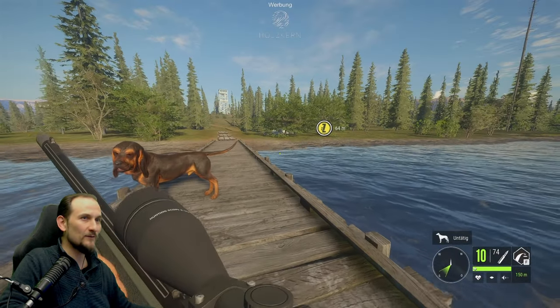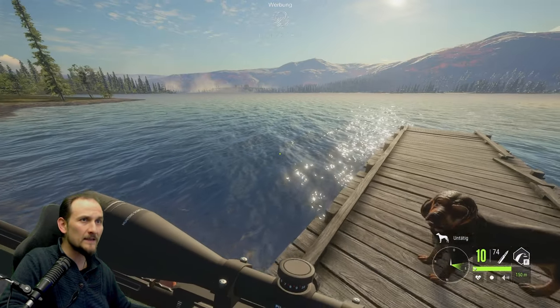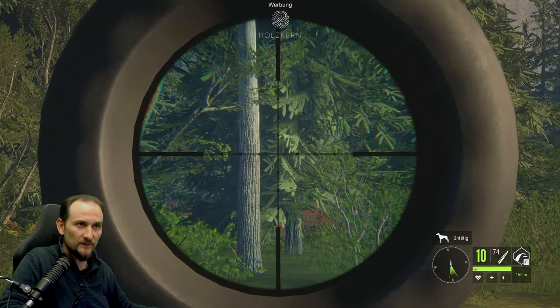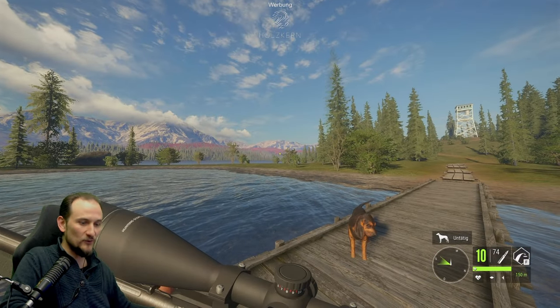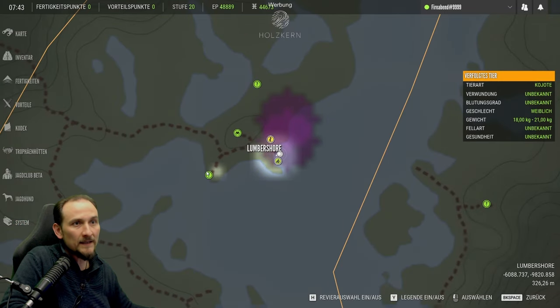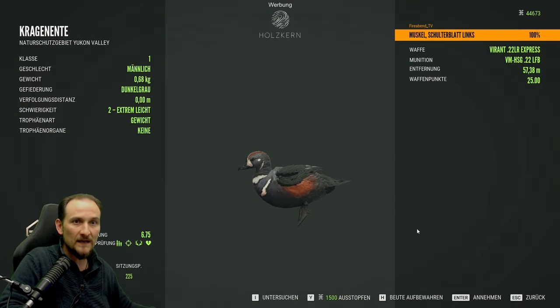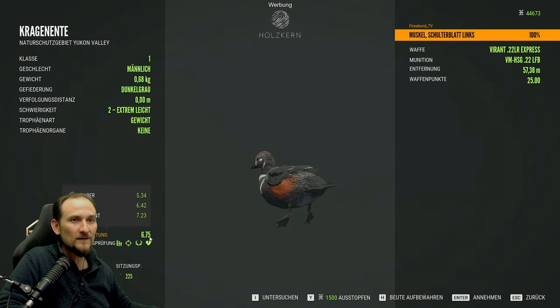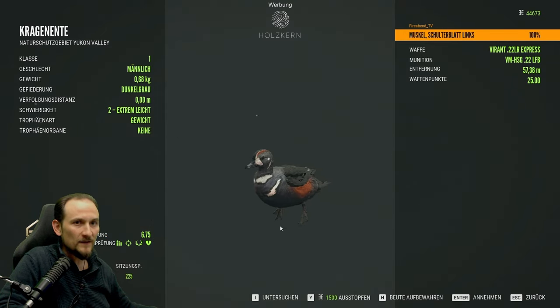Guter Start auf der Map! Wir marschieren mal los und sammeln hier die Kragenenten ein. Die kommen ja schon. Die zweite müssen wir gleich einsammeln - die liegt da hinten an dem Spot. Und dann geht es zur Base und zum Aussichtspunkt. Da haben wir eine Goldwertung. Fängt doch schon gut an!